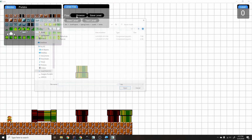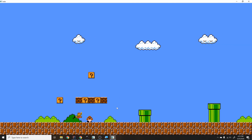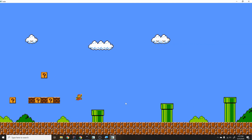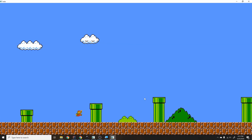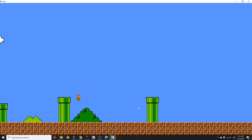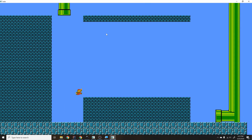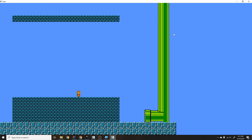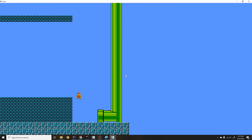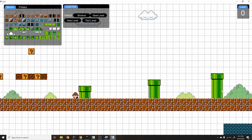I also added camera movement. In the level I've been working on there's a pipe that moves you down, and there are three different Y levels: the subterranean level, the ground level, and the sky level which I haven't added yet. The camera shifts depending on which area the player is in. Once I go through a pipe I shift back up to the ground level, and I'll change the background color accordingly. I just need to add enemy AI and then I'll time-lapse building level one of Mario.